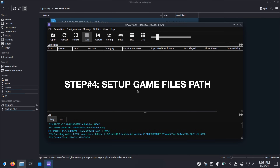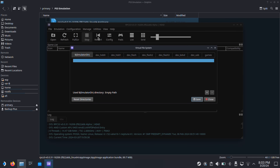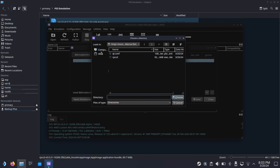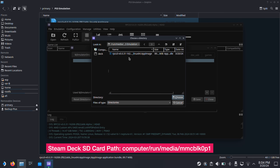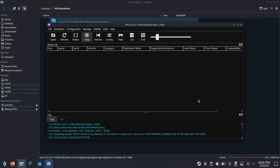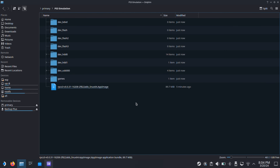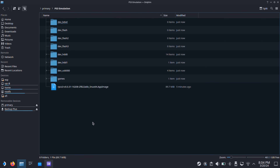Now let's set up the file path so we can store all our games in a certain location. Go to Manage on the top menu, then select Virtual File System. Under the first tab, Emulator Dir, click the plus icon on the bottom right corner. Navigate to the location where the PS3 emulation folder was created. If your PS3 emulation folder is on the SD card, follow along. Once you locate your PS3 emulation folder, go inside the folder and click the Choose button. The PS3 emulation path will appear — click Save. If we go back to our PS3 emulation folder, we should see some new subfolders have been created. This is expected.